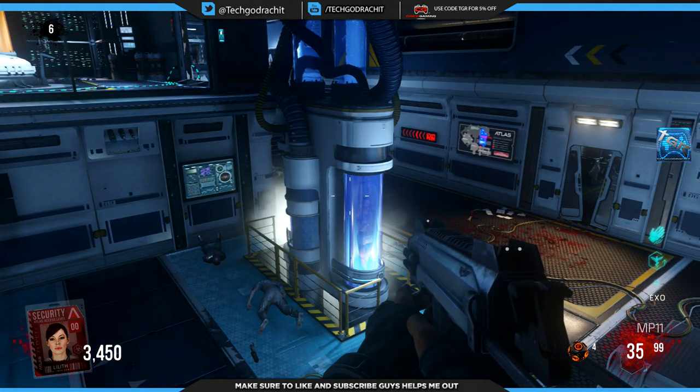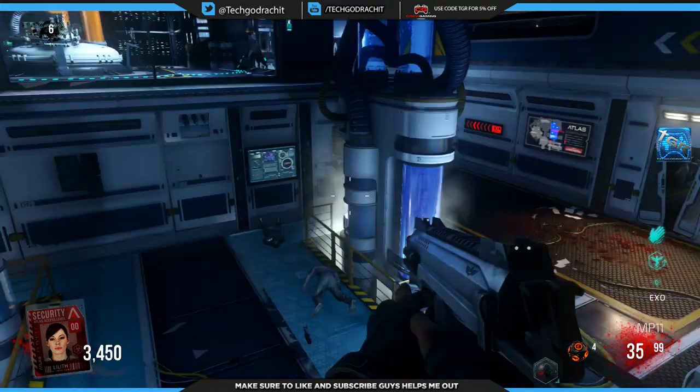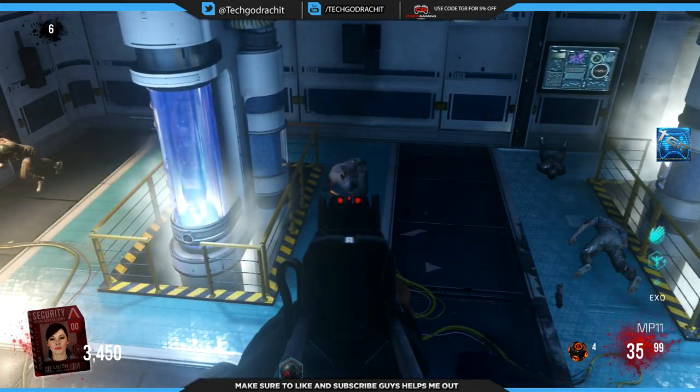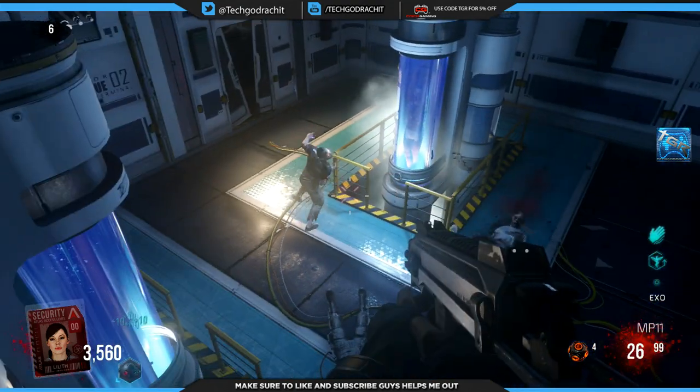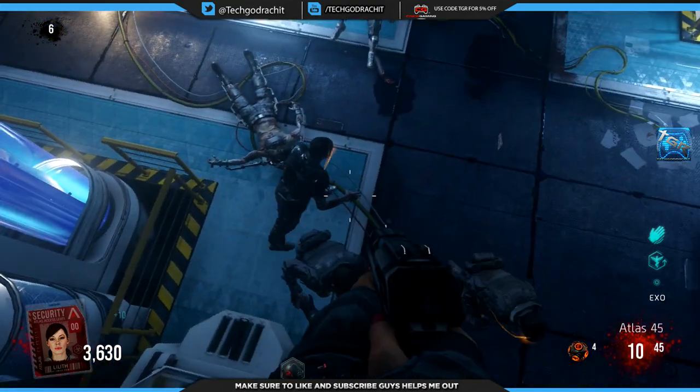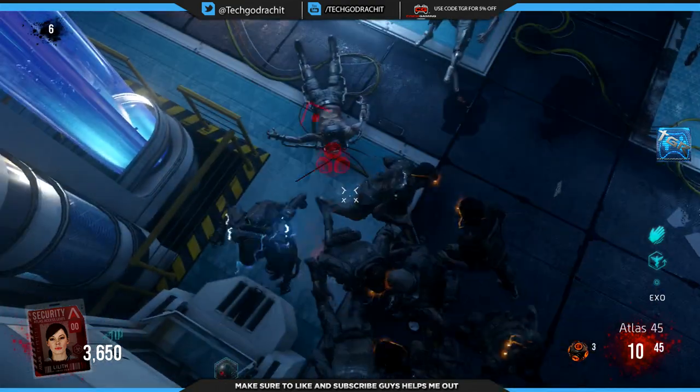Anyways, just wanted to bring you guys this really short video showing you a glitch in Exo Zombies. I'm pretty sure there are many other glitches around the map — I just have to figure them out. I'll probably watch some videos about them. But we're gonna finish these zombies off while they're on our glitch — it's pretty fun. I'll just throw a grenade down here.